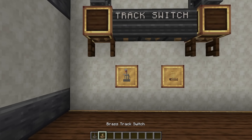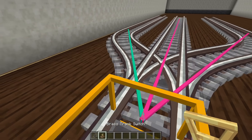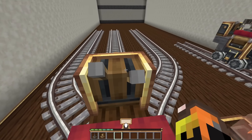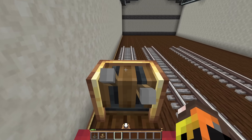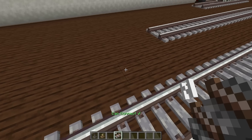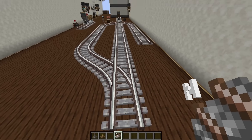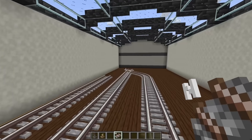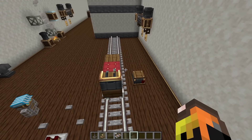The final thing added in the Create Steam and Rails update are the Brass and Andesite track switches. Essentially what these do is allow you to automatically switch tracks. Typically without a switch, when you're driving down the track, you're always going to go forward unless you actively press left or right. Plus if you have an automatic train, it'll always go to whatever station is next in the most efficient way. Track switches would allow you to automatically control which path it takes to get to that endpoint, which could add a lot of new ways to construct your factories and tracks.